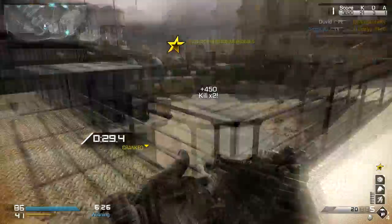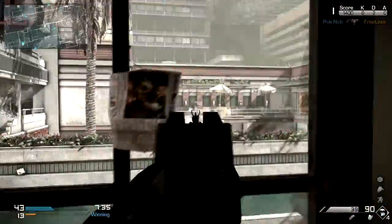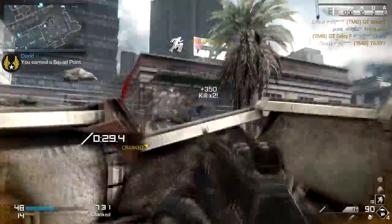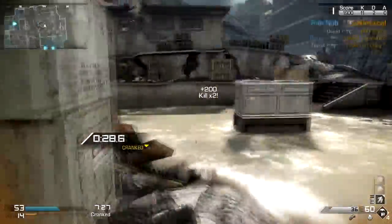The low recoil of the AK-12 means that, even at long range, you can be competitive. However, the low mobility of Assault Rifles means strafing isn't very effective, so you have to use cover to get an advantage over enemies.